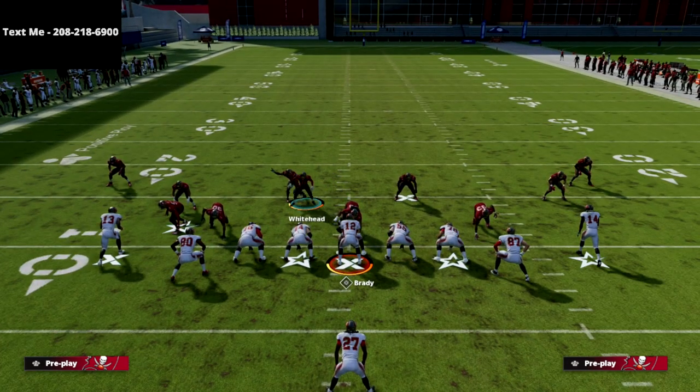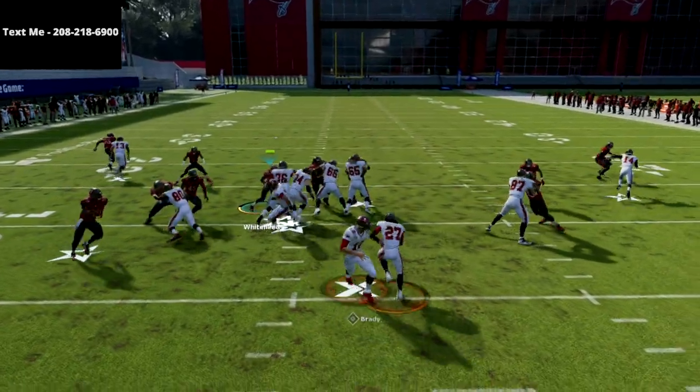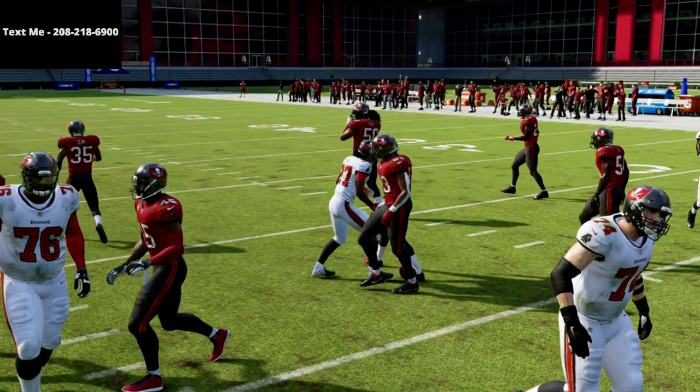A more aggressive version is to put him right here and basically just run through. That zone weak kind of got me again there. Let me show that one more time.